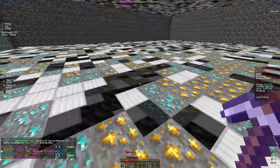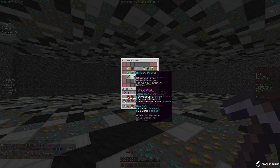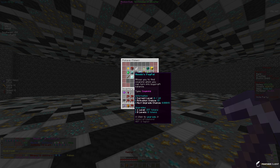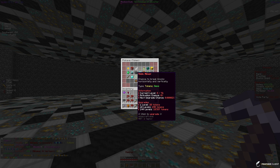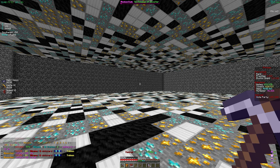We just unlocked the Robot Finder enchantment. Let me take a look at what it actually does. We've also gotten a ton of other enchants I didn't even realize — we have Means Paypal which gives a chance to find coupons (that's probably really rare so we're not going for that), and Vein Miner which has a chance to break blocks horizontally and vertically. That doesn't sound bad and it's pretty cheap.